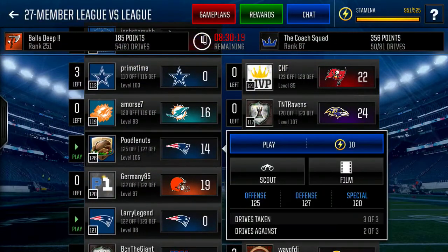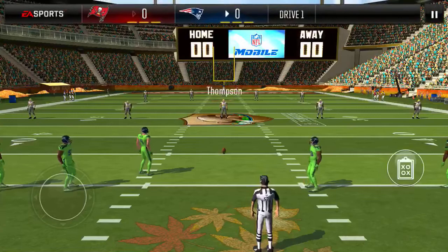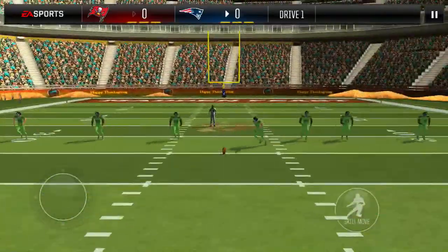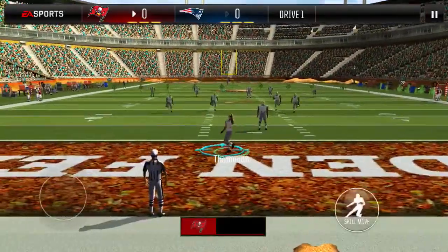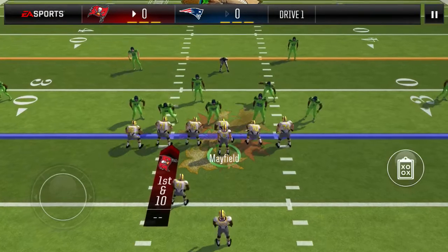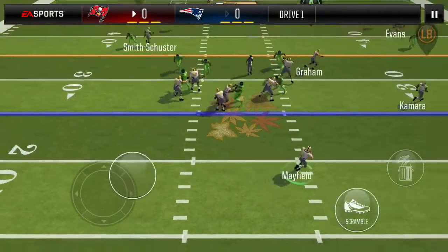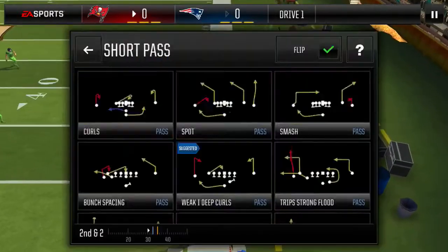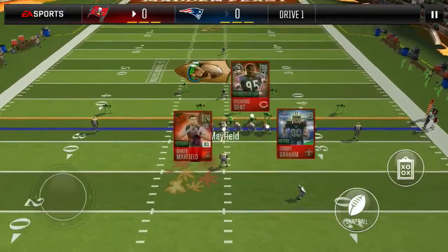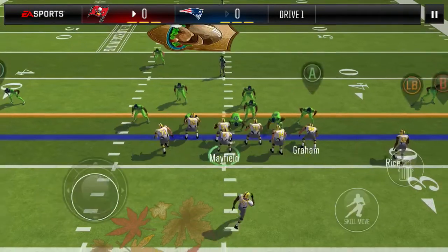Going to hop into our final drive here. That was a huge conversion on wide receiver corner — nothing I could really do about those first two downs. Even if he did get tackled though, it would have been a pretty easy motion cross for the first down. Going to start out with PA slide, possibly countered. We get this 3-4 zone, same reads — fullback or tight end. Going to get the fullback, though I made a little late read there. Hopping into trips tight end stick — we get blitz coverage, going to hit our slot receiver Jerry Rice on his out route. He grabs it.